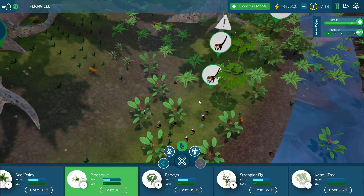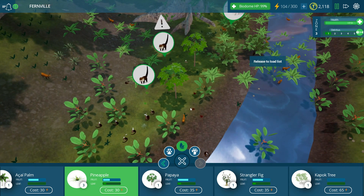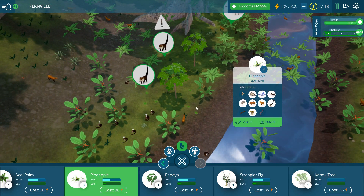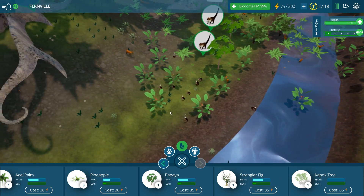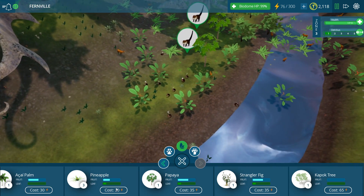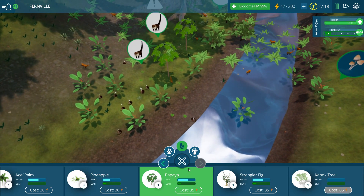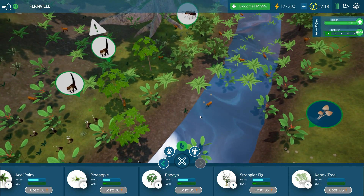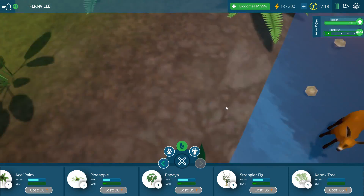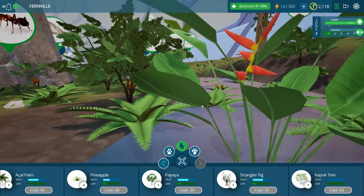We better go check on our peccary island - our island of pigs that we had gotten started. Speaking of updates, this Friday they are releasing the very first DLC available for Taito Ecology, and I'm really excited because it's going to be the Himalayas. They're going to have little red pandas - it's going to be awesome! Thinking about red pandas actually makes me want to get down here and walk around with the mule deer.